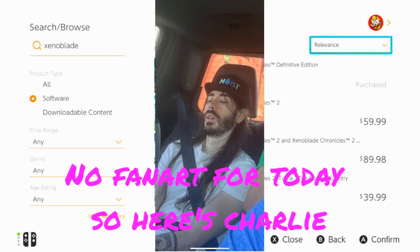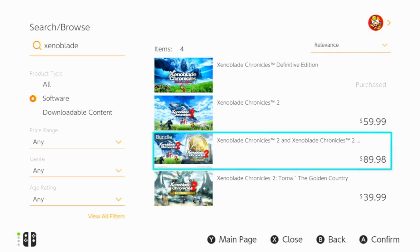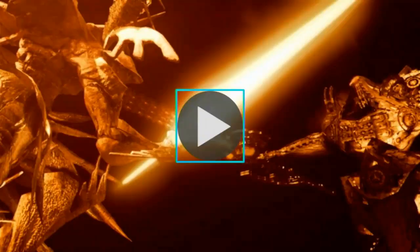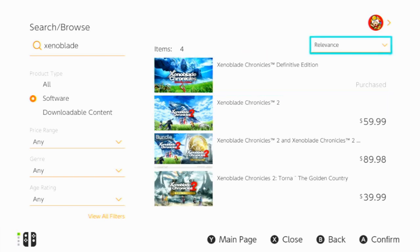As a Xenoblade addict and fanboy, I was on the eShop looking through the pictures and videos for Xenoblade games. When I got to Xenoblade 2, I noticed the screenshots don't actually reflect the final game — they're different, like a beta version. So this is, as far as I know, our only look at what a beta version of Xenoblade 2 actually looks like.